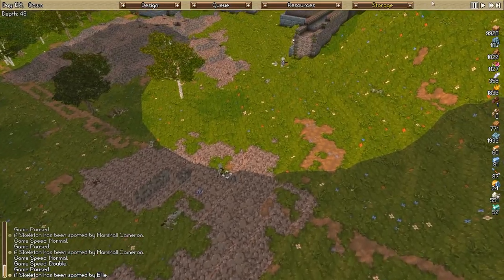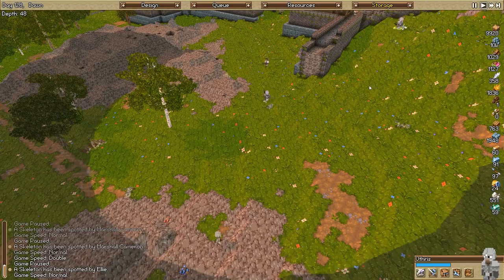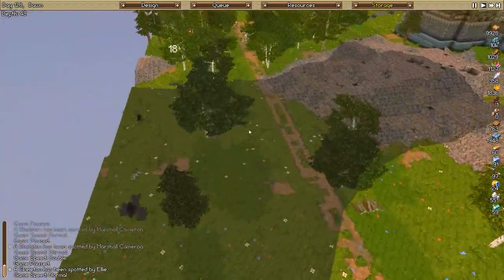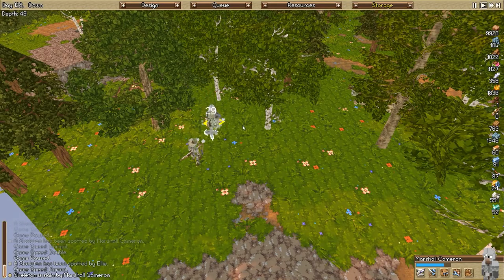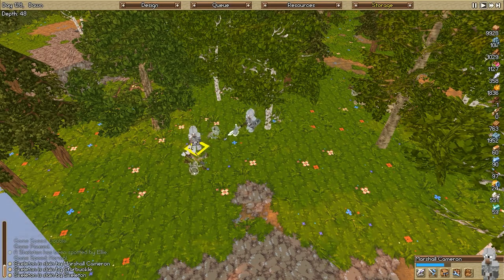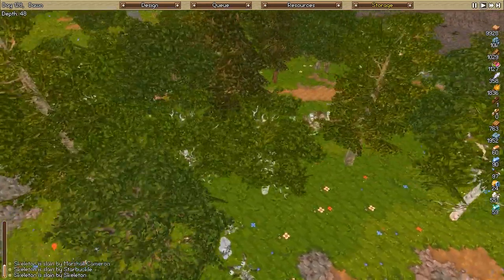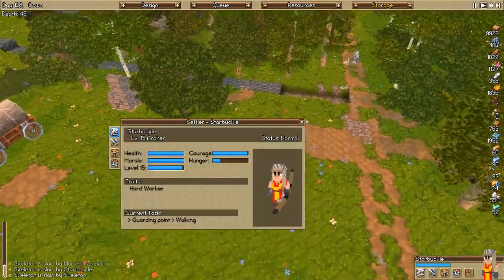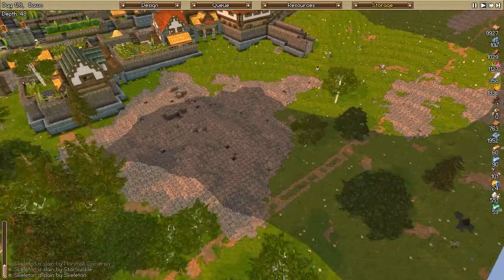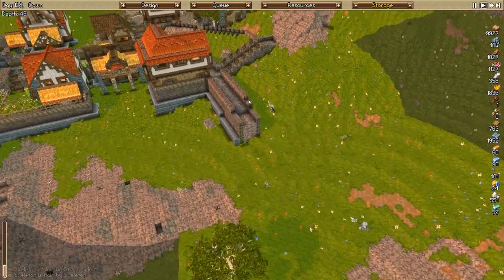We have another. Let's make sure these two go towards the closest one. Marshall is stabbing away. Shot over his shoulder and the skeleton is down. Starbuckle, you actually did something without shooting an ally. Good job. Props to you. You did what you're supposed to do. For once.